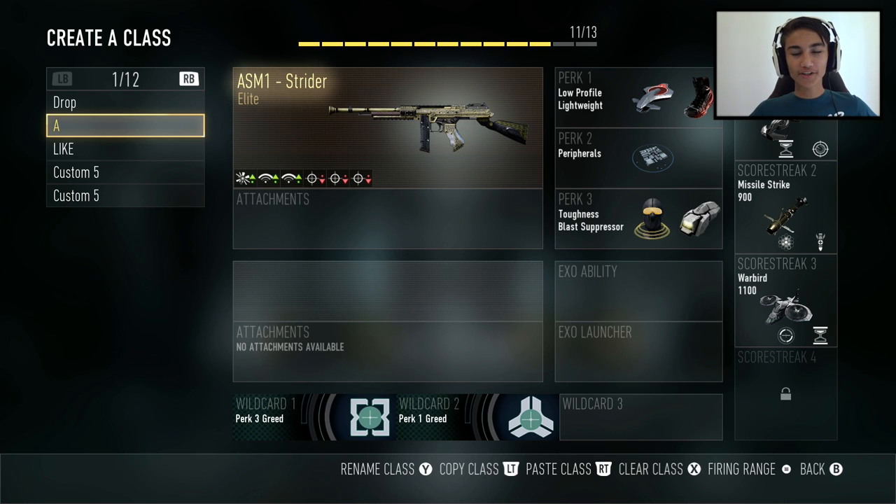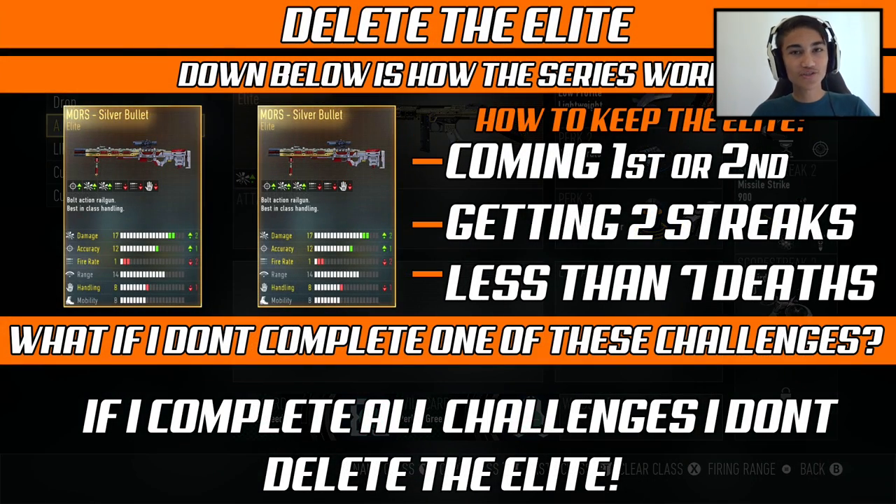Welcome back everyone to another video. Today we're starting a brand new series called 'Delete the Elite.' We're going to play some free-for-all, and if we don't come first or second, we have to delete the elite weapon. Also, if I get more than seven deaths, I have to delete it, and I must get at least two score streaks.